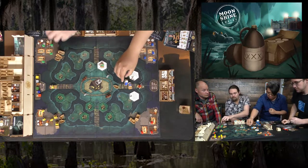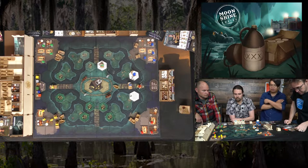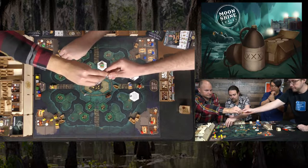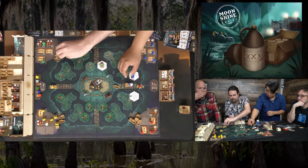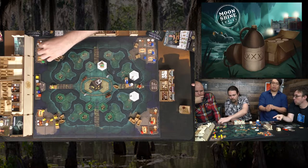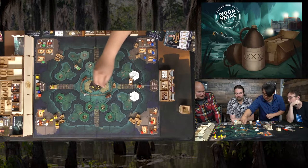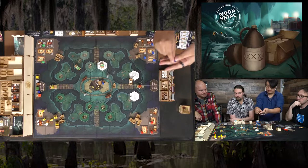Blue manages their airboat — moving two spaces, leaving moonshine at a spot. The truck only holds two people. Players strategize about one guy making all deliveries while another stays in the truck to avoid losing it. One player achieves a delivery — completing a customer order and earning one point plus an auction card: 'distill again.' Double X jugs are produced.